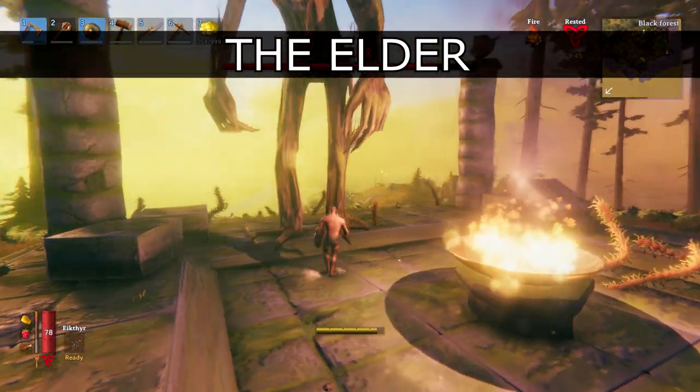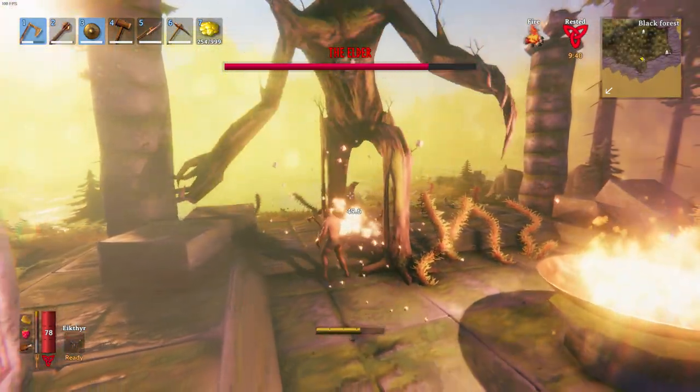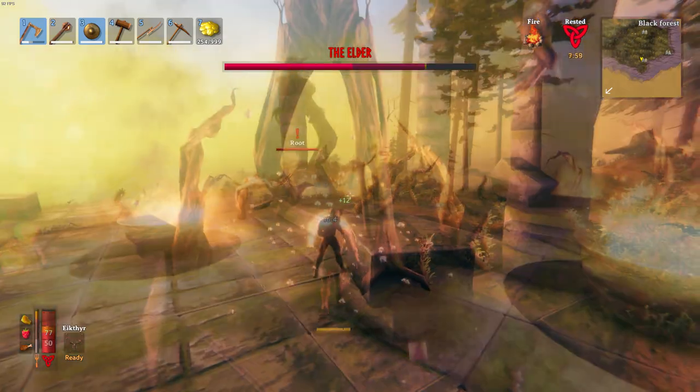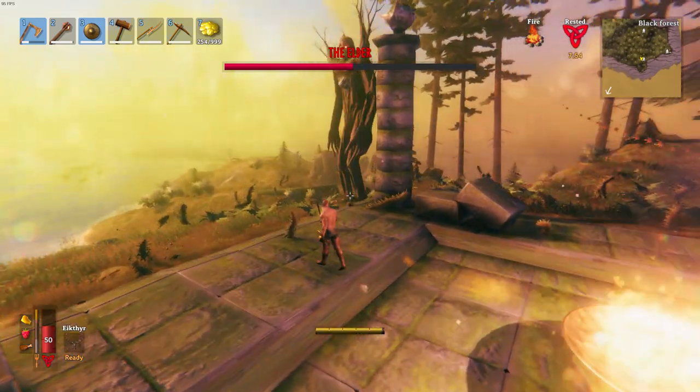The Elder is quite an upgrade — be careful with your positioning. Roll through his stomp attack and run away when he summons roots. Hide behind pillars once he starts casting his ranged attack. He is quite vulnerable to Fire damage.